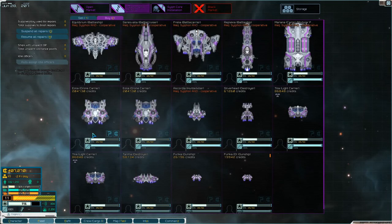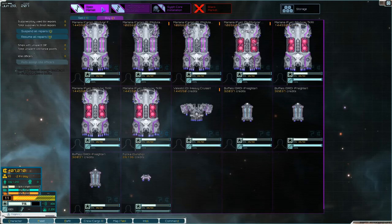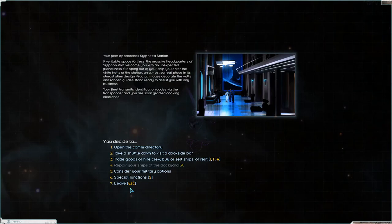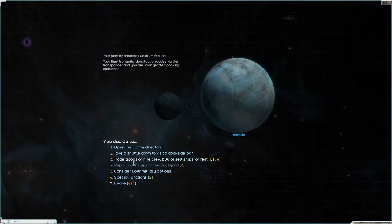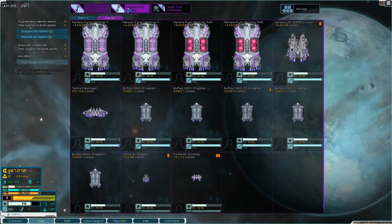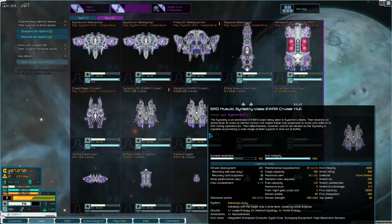So do we want the EWar cruiser or the drone carrier? I think I want the cruiser. Yeah, I'm getting the cruiser — let me know what you think of that decision; should I have chosen the drone carrier instead? I don't know, but I would love to hear your thoughts on it.